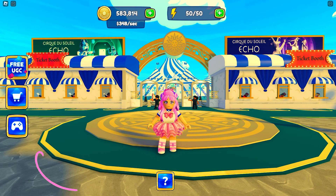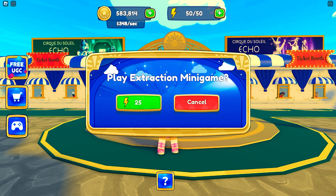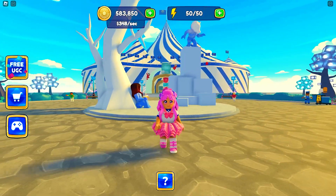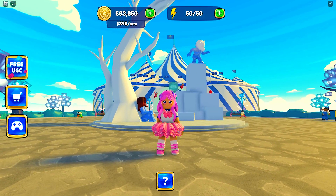To play the minigame, simply click this icon on your screen, then click the green button to play. This will automatically teleport you to the minigame. If you are just starting out, you will need to purchase this structure at the back to unlock the minigame feature.